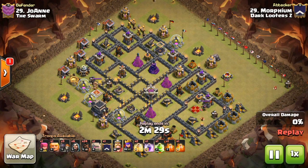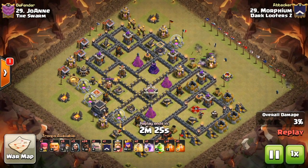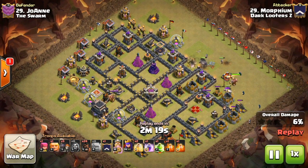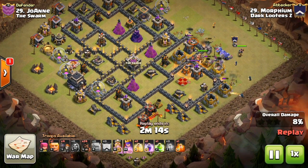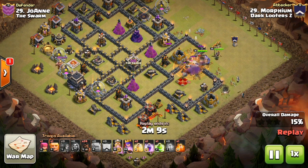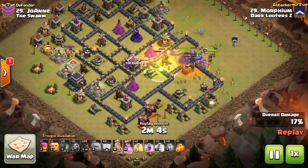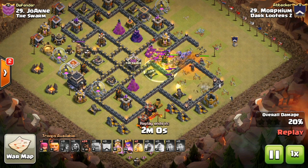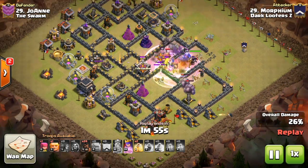Starting things off at number 29, we have Morpheum coming in as our number 29, bringing the Shattered Hobo from the 3 o'clock corner — a couple of golems going down for funneling, a couple of wizards behind. The enemy queen is level 30 and she engages very early on one of his golems, but he is very quick with his funnel and hence also very quick with his king, queen, and bowlers coming in.